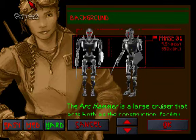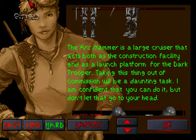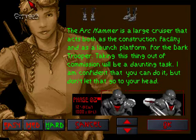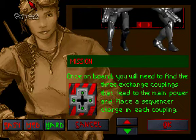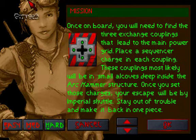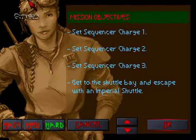Background. That's a Phase 1 Dark Trooper — it's 9 foot 5, holy shit. The Arc Hammer is a large cruiser that acts as both the construction facility and launch platform for the Dark Trooper. Taking this thing out of commission will be a daunting task, but I'm confident you can do it — but don't let that go to your head. That thing's 12 foot, that's even more ridiculous. Once on board, you will need to find the three exchange couplings that lead to the main power grid. Place a sequence charge on each coupling — these will most likely be in small alcoves deep inside the Arc Hammer structure. Once you set those charges, your escape will be via Imperial Shuttle. Stay out of trouble and make it back in one piece. Take a sequence of charges — one, two, three — and then escape. Pretty much.